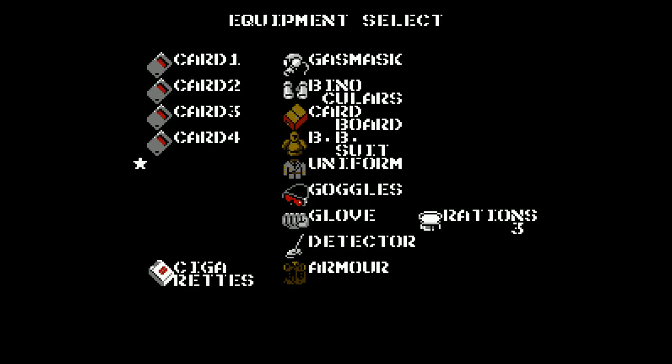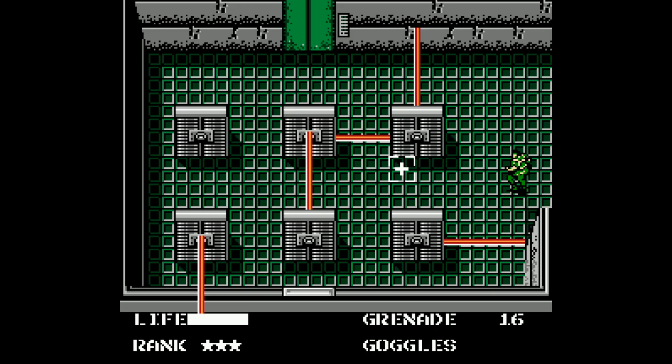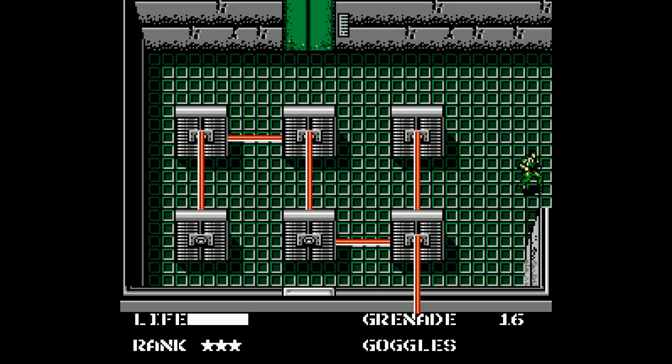It turns out that if you put on the infrared goggles in this room, you'll be able to see all the crazy laser patterns that are here. But usually with this room, we're not going to bother with this — we're just going to run right through because we can usually get out before the enemies cause any trouble. But that's just to show you what the infrared goggles actually do and how it looks when it works. Pretty awesome.